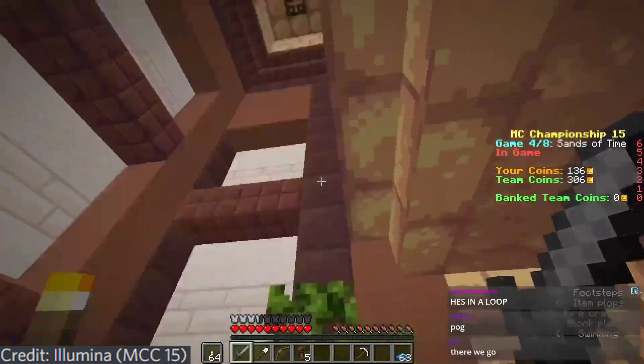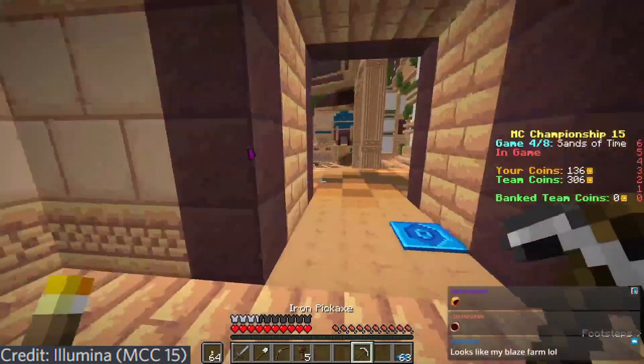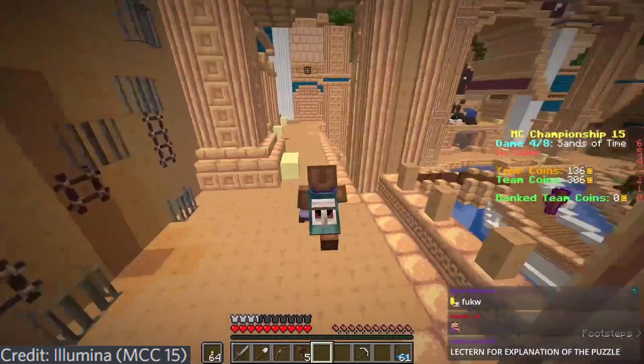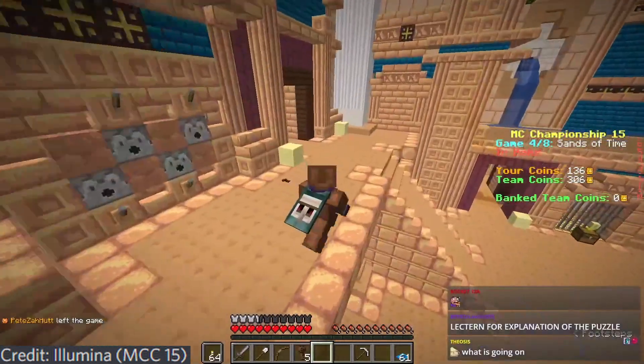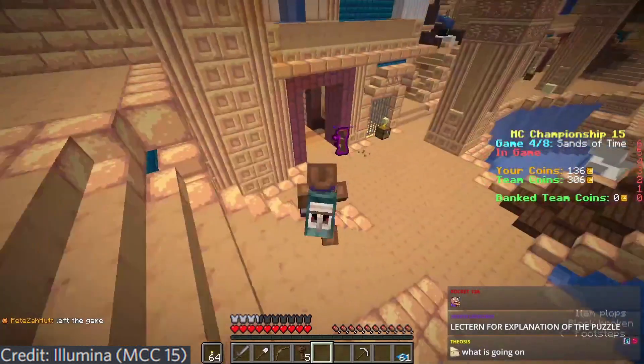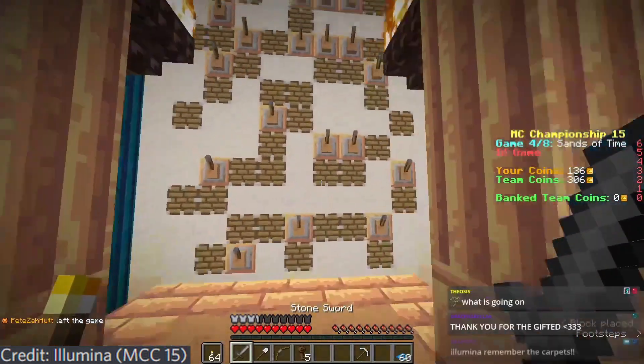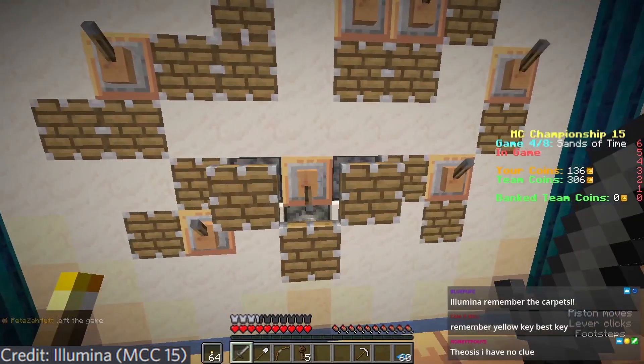To many people, Sands of Time is extremely RNG in that the dungeons change with every event and the colored vaults are worth far too many points. As a fun fact, every event that has featured Sands of Time on the Decision Dome has had it played — that's MCCs 5, 6, 7, 8, 9, 10, 11, 12, and 13 for Season 1. And usually, but not always, it's been played towards the very end.